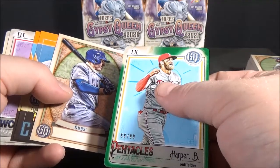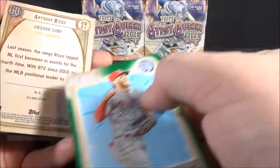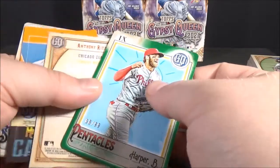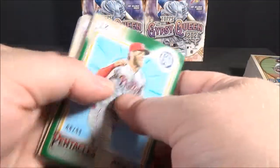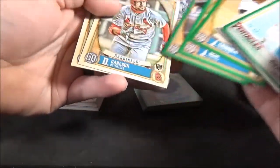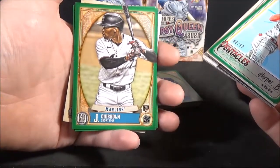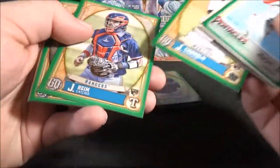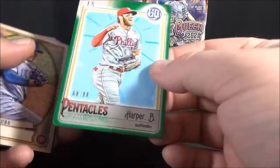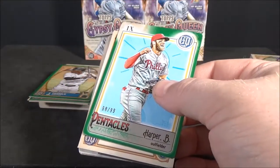It was so much easier when I could just read the code, or if they just printed like on the back underneath the card number what variation it is. It looks like this is what we've got. Quite a few rookies. Dylan Carlson rookie. The Jazz Chisholm green rookie looks pretty cool. Three green rookies in the two boxes. A stack of greens. The green Bryce Harper numbered out of 99.